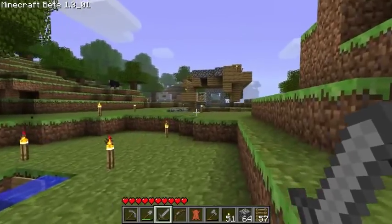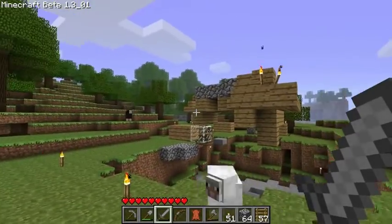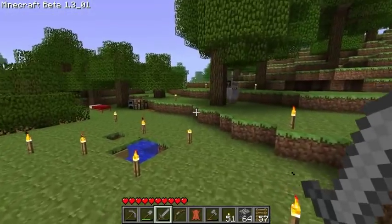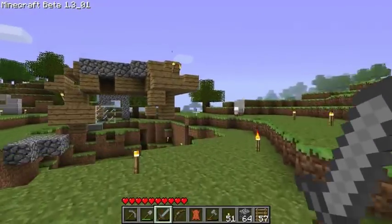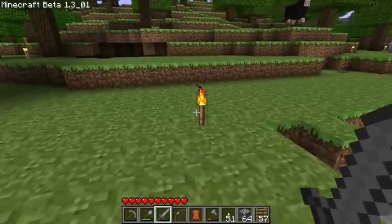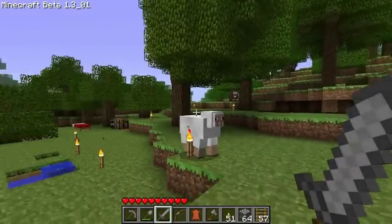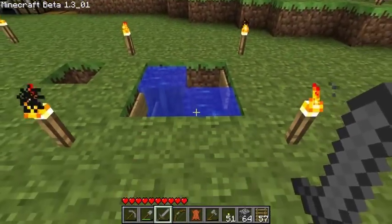In my LP world, in my mob system over there, you'll notice there's a lot of water around me. That pretty much is equivalent to placing torches. Most of the area around my island there is water, so that helps to improve the efficiency of my system by a lot.